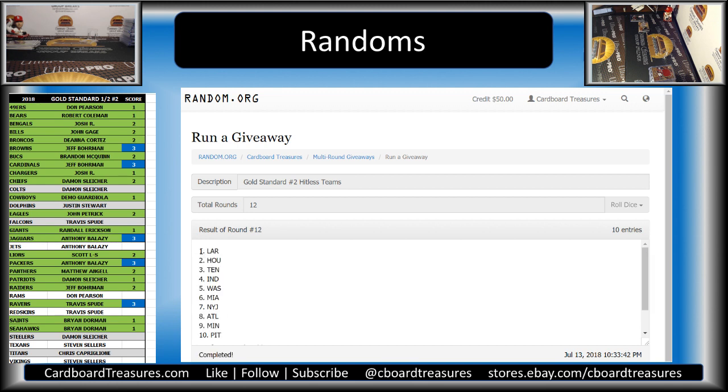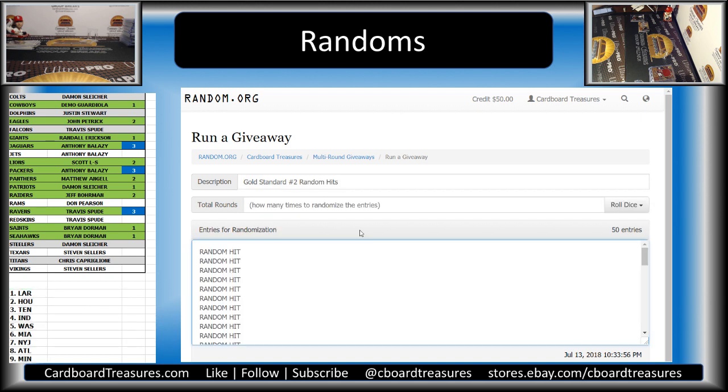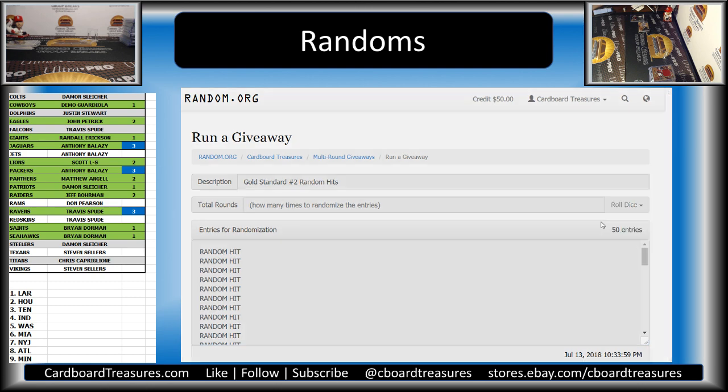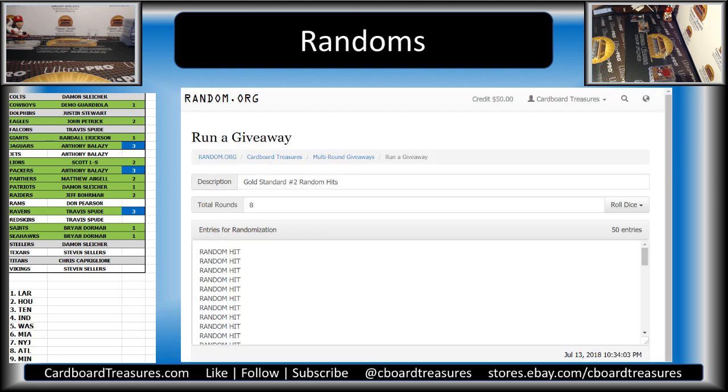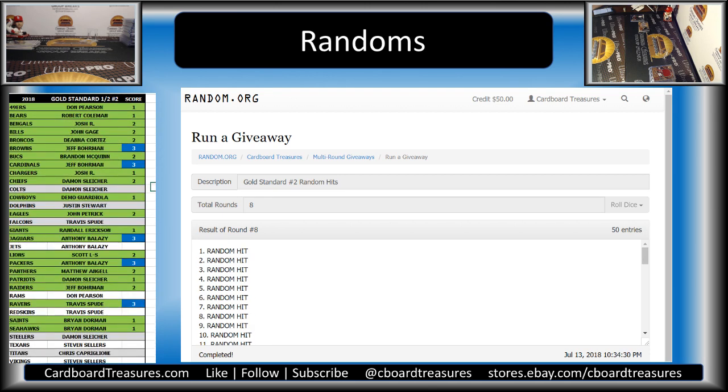We have the Rams down to the Steelers. Let's see if we can get that Treasure Chest in spots 1 through 10 after 8 randoms. We didn't get the Treasure Chest — so that'll be a random auto or relic for each hit list spot. It ended up all the way down at spot number 38. So all 10 of our spots that didn't get on the board, you'll get a random auto or relic in your package.